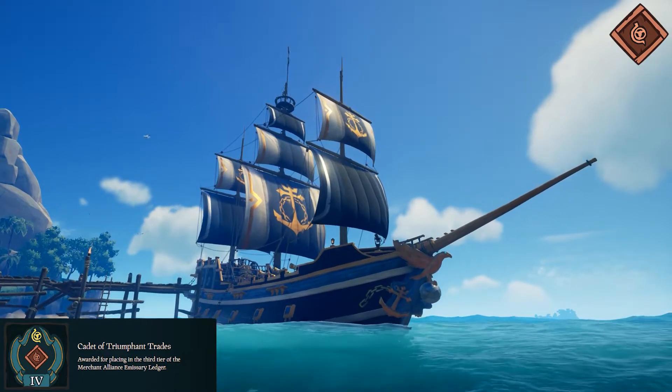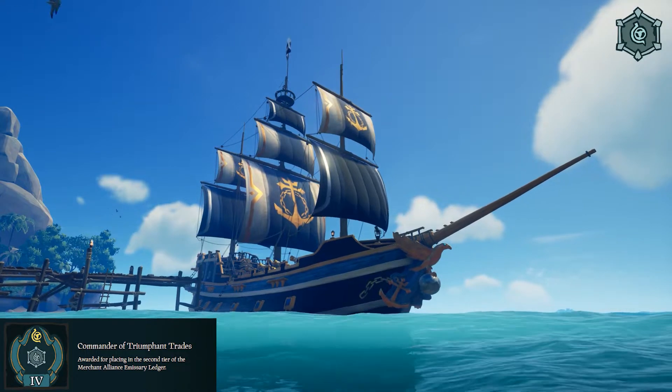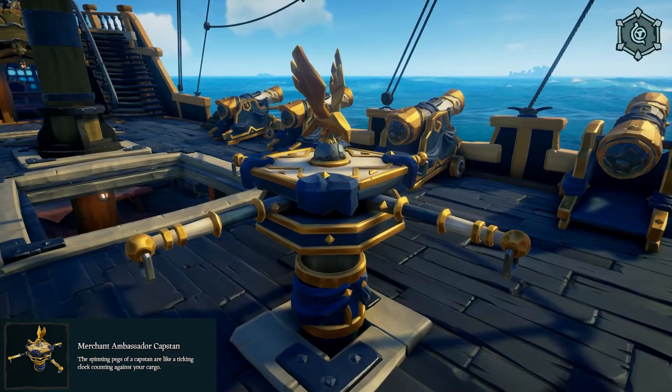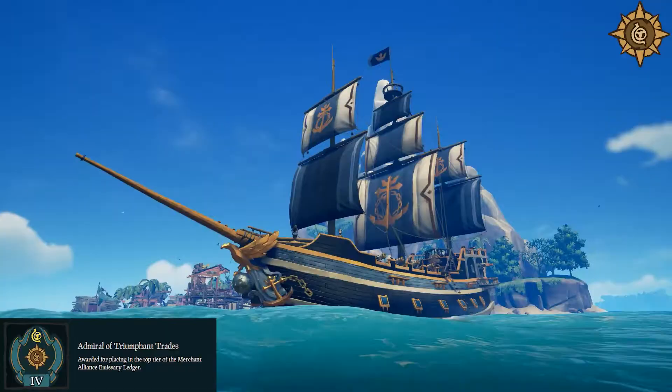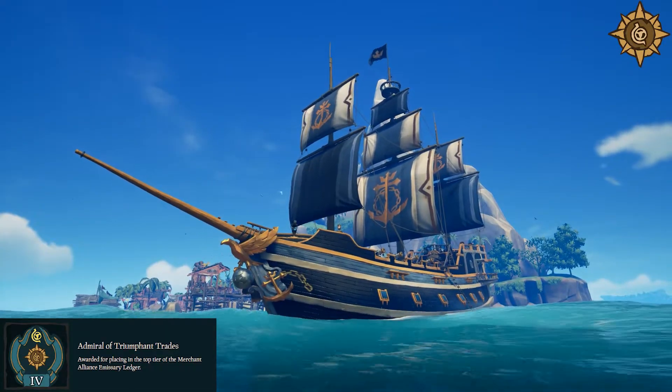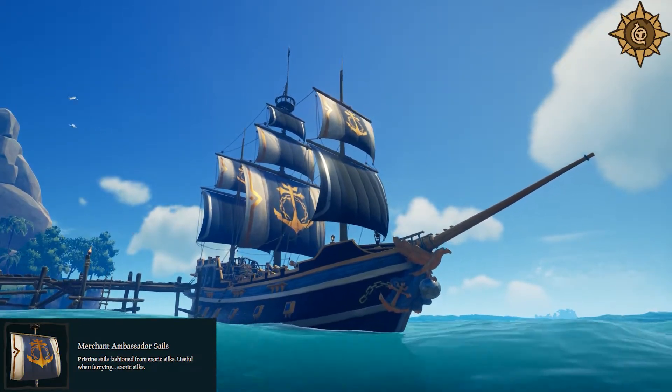Next we've got Merchant Alliance. At Cadet rank, you'll get the title Cadet of Triumphant Trades. At Commander rank, you'll get the title Commander of Triumphant Trades and the Merchant Ambassador Capstan. And at Admiral rank, you'll get the title Admiral of Triumphant Trades, and the Merchant Ambassador Sails and Flag.